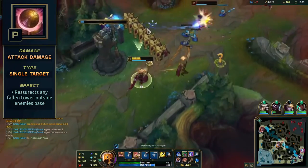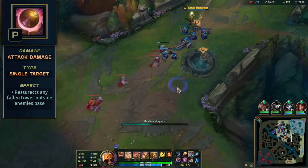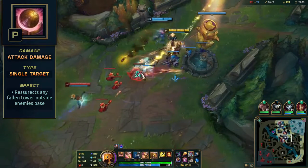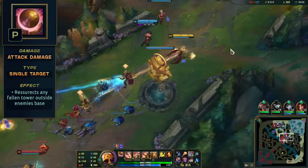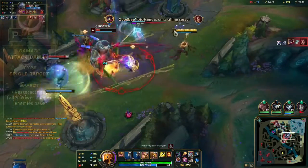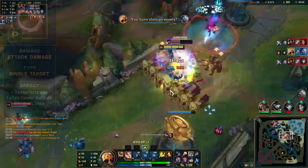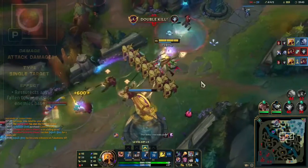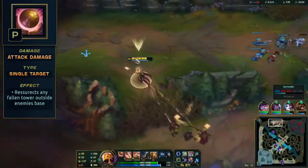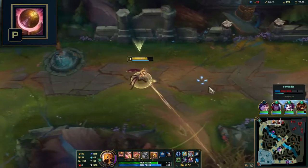His passive, Shurima's Legacy. Azir creates a tower, Disk of the Sun, on any destroyed tower outside the enemy base. Simply click the area and a tower will be constructed over 5 seconds. It pretty much has the same stats as a normal tower with some AP scaling. Its HP will decay over 1 minute. It will even gain gold and XP on any enemy it kills for you. It loses 100 armor while Azir is dead or too far away. We'll be using this passive to siege with or without your team.